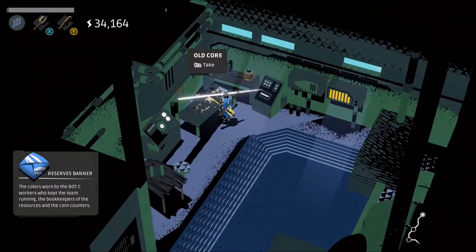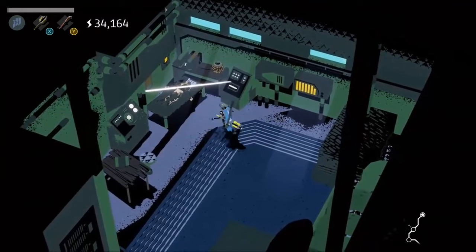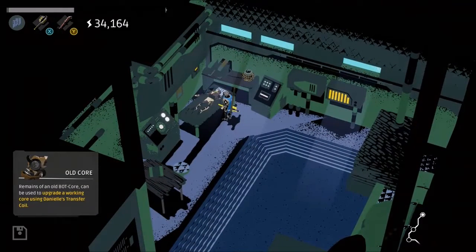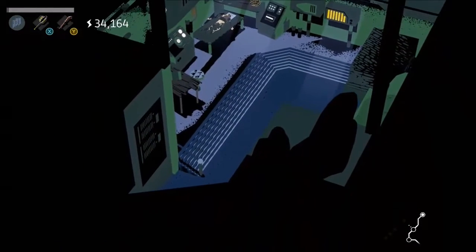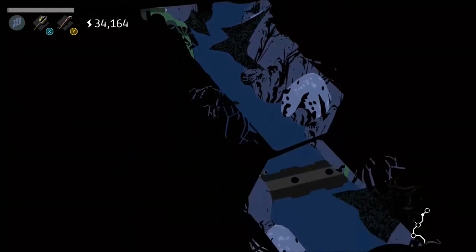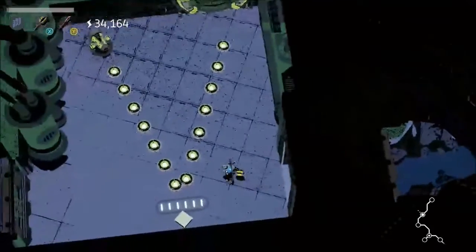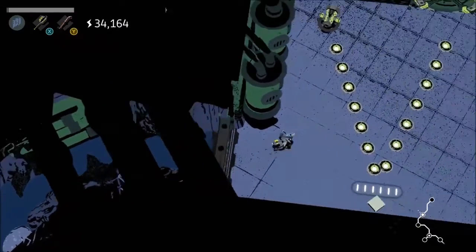Reserves banner — colors worn by the bot workers who kept the team running. And an old core. Sweet. Remains of an old bot core can be used to upgrade a working core. Not as cool as a weapon that can recharge your health, but we'll take it for a secret path. Almost went back the wrong way. We'll recharge ourselves here.